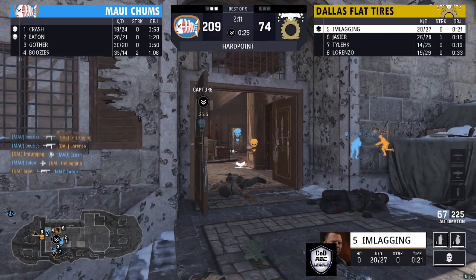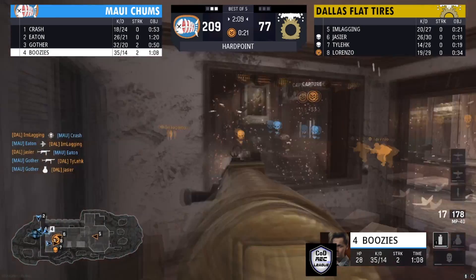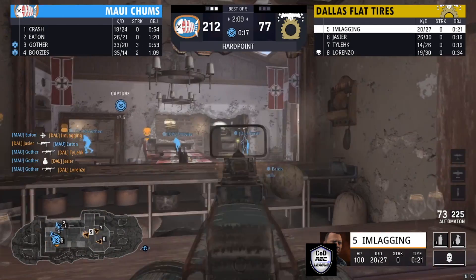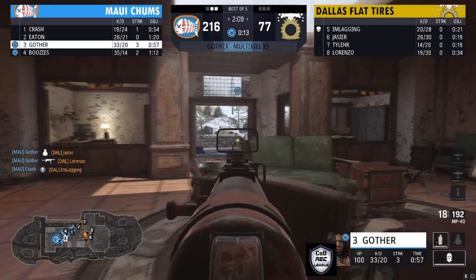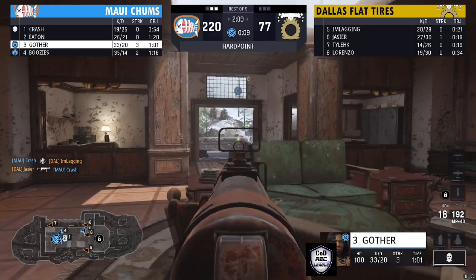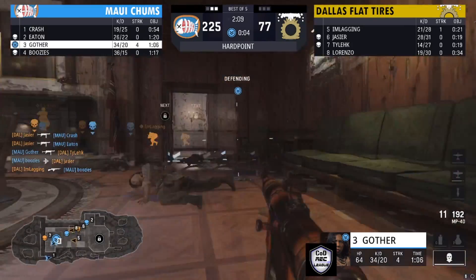Dallas struggled with this last time, and they're continuing to struggle a bit, but they're able to get in a little. Still no firm control from them as Maui Chums starts to get control of the hill. At the end of this, they only need one more hill for the win. Eaton was trying to make the play, and Gothar is keeping the rest of the scrap time.